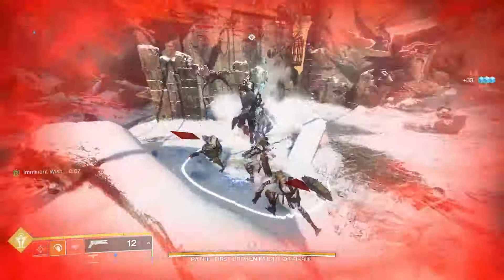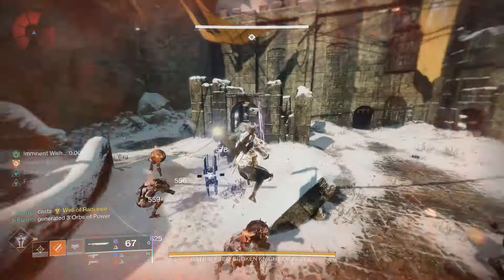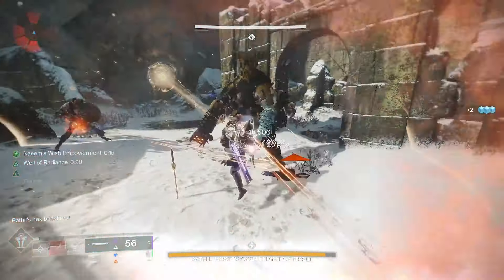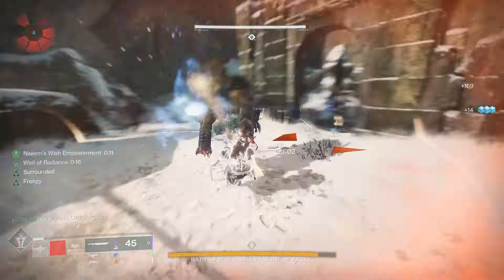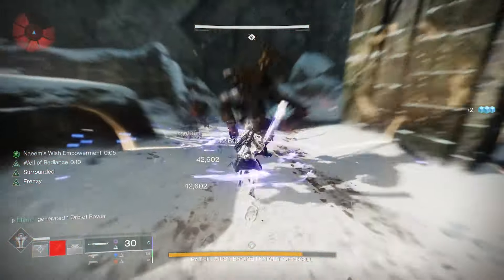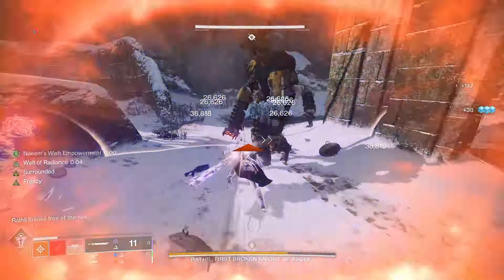If you take into consideration debuffing the boss and actually proccing surge mods, this sword would actually do a ridiculous amount of damage. I am pretty ecstatic to have this god roll Falling Guillotine and I definitely recommend you guardians get out there and also try and get this weapon. This sword is the new best and highest damage dealing sword in the entire game, full stop. Unless Bungie brought out a completely new sword with something else on it, there is nothing that's going to come close to this anytime soon. Seriously, try and get your hands on one of these god rolls.